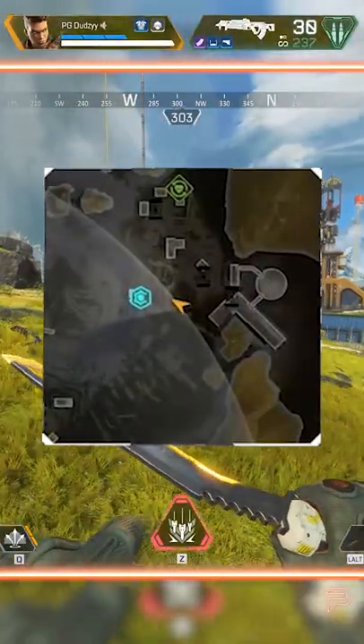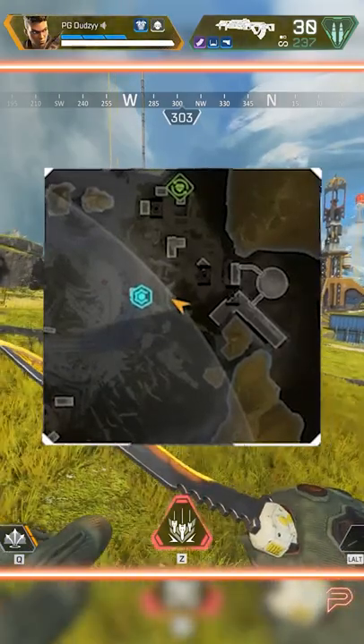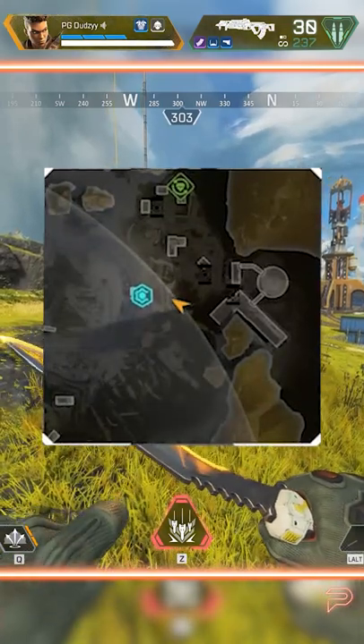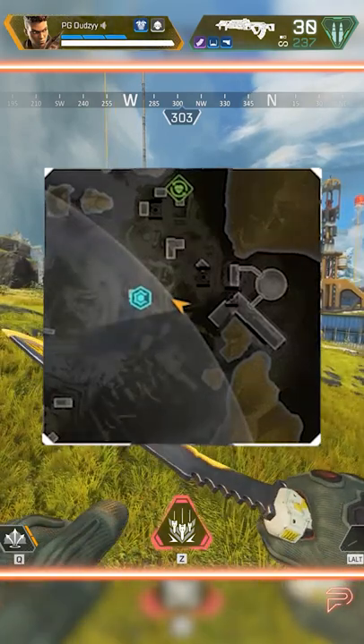Have you noticed the easy way to find out if your spot is in the next zone? The minimap indicator for where the next zone will flash if you're outside of it. This means you can tell if your rock, bin, or other bit of cover is on the very edge of zone — it's a really handy tool if you're right on the edge.